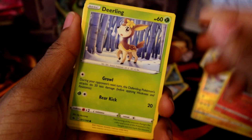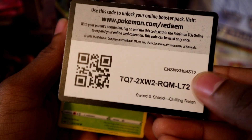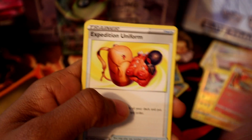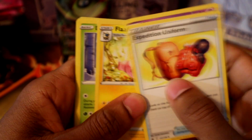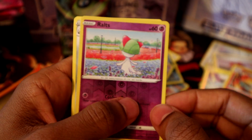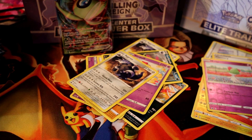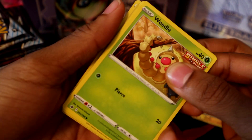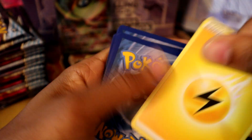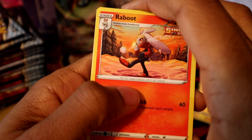Kicking this one off with a Deerling — we see a Flaffy in there. Water energy, Expedition Uniform, Katarine, Flaffy, Deerling, Slowpoke, Koffing, Rolts, reverse holo, and another Aggron — second stack. Another lightning energy — so far lightning energies have been leading the way.